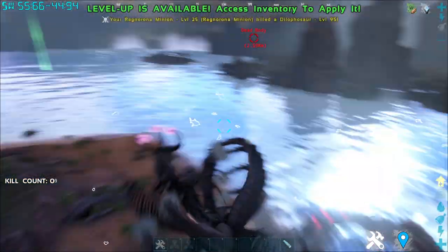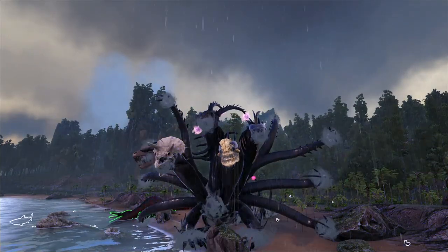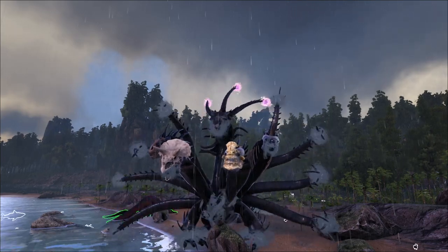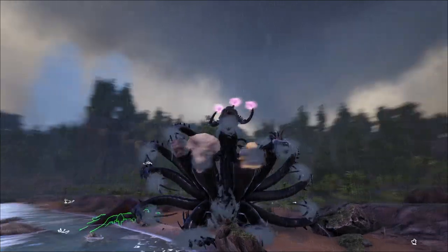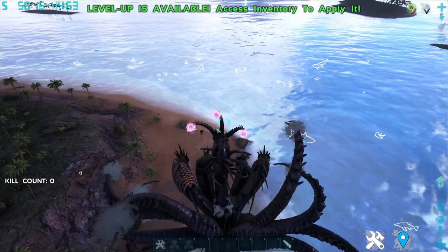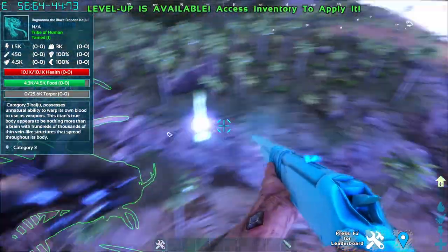Even though this creature doesn't have much else going on, that Blood Spikes ability is actually very powerful. That's all for Ragnorona's abilities. Its Boss Notes state it is immune to Mad Blood debuff, Blood Drain, Bleed debuffs, Acid Burn, and Radiation — immune to a lot of status effects in the game. Honestly, this looks terrifying. That's it for Ragnorona — a very ugly and disgusting creature.